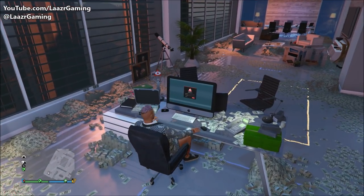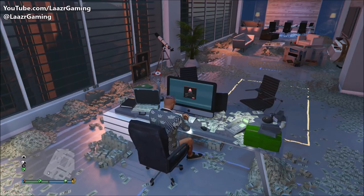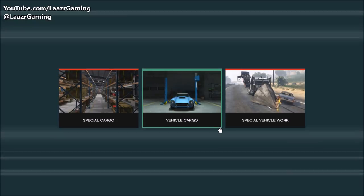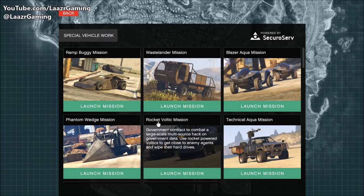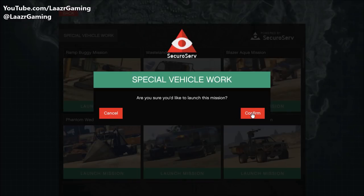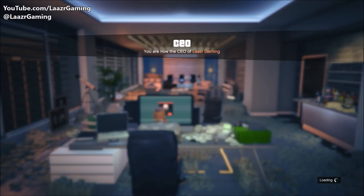The player who owns the office — in this case it's me — wants to go onto the computer or laptop and launch a Special Vehicle Work. Once you're in Special Vehicle Work, simply go ahead and launch the fourth mission, which is the Phantom Wedge mission, as you can see right here. Most of you should have this unlocked already — I think you just need to complete eight or so special vehicle missions to unlock it.